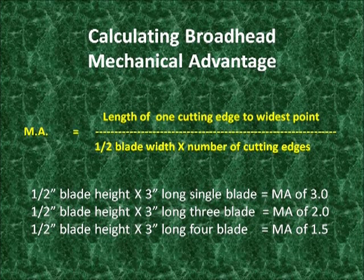Now if you took a 3-blade head with the same dimensions — a 3-inch long cutting edge and each blade a half inch high — the mechanical advantage drops to 2.0. And if it were a 4-blade, it would be 1.5. Of course, there are no 3-blade or 4-blade heads out there that come anywhere close to having a 3-inch long cutting edge. So you can see that the mechanical advantage on all of those is going to be relatively low.